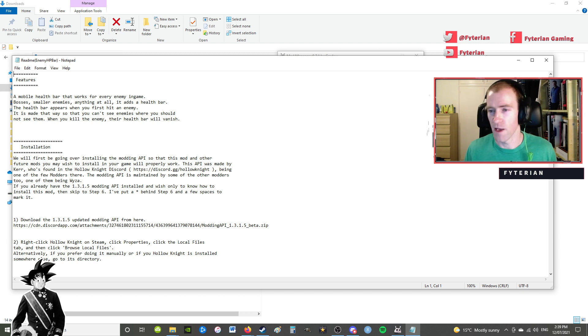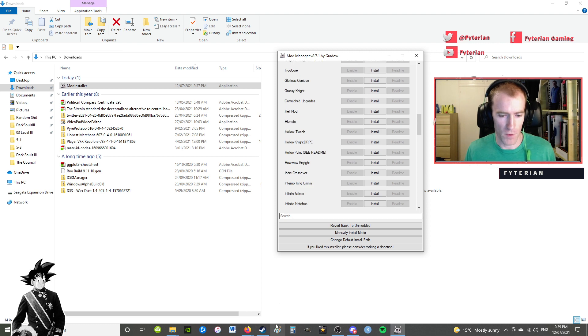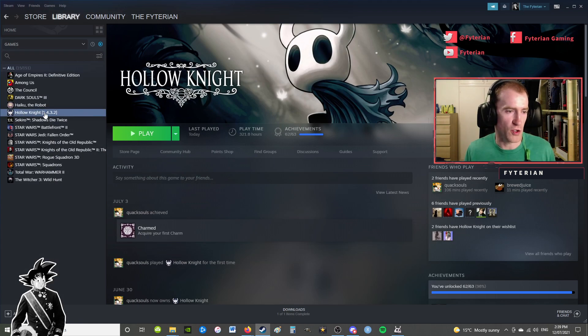There's installation information in the README as well, so just have a quick flick through them depending on the mod you're using. Now if we go into Hollow Knight, version 1.4.3.2.